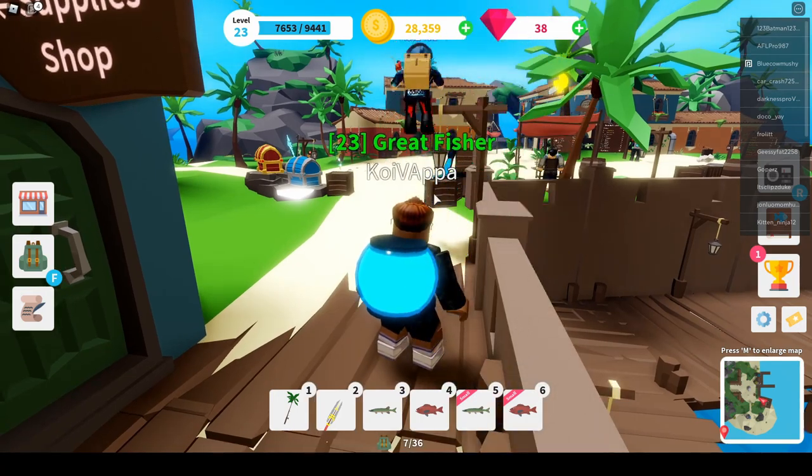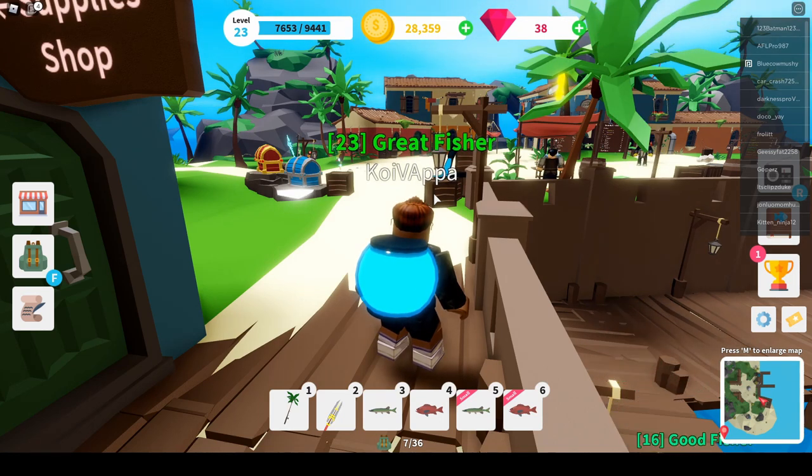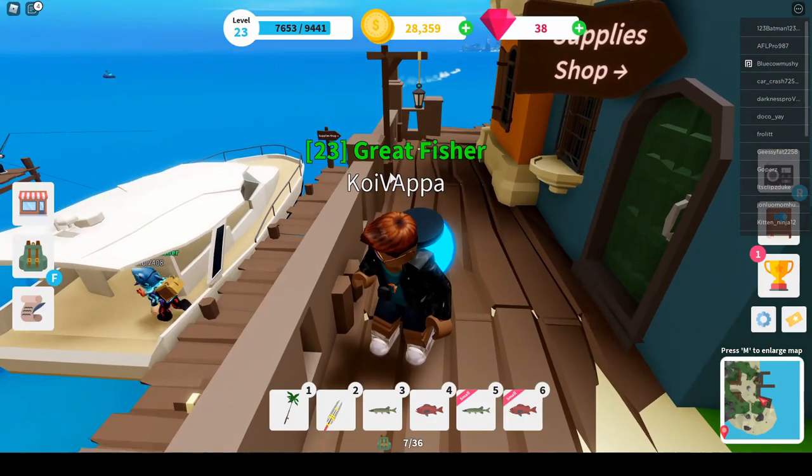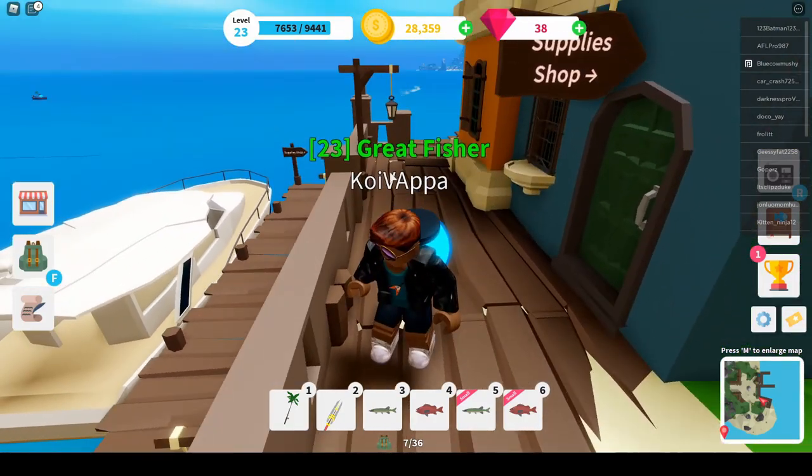What are we going to do today, bud? We're going to go fishing in Munsterburg. And why are we going fishing over there? Because there's good fish over there. Yes, there is. So what we're going to do today is we're going to show you how to level up and get lots of coin really quickly. So what you need to do is you need to go over to the good fishing spots and catch two particular types of fish.